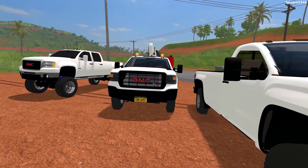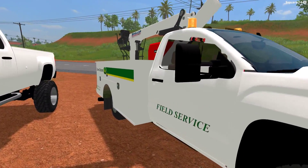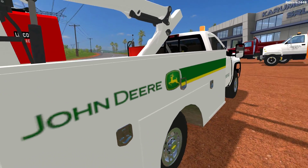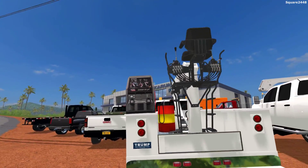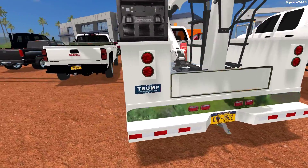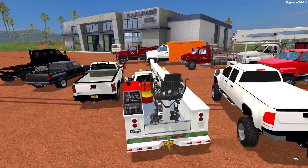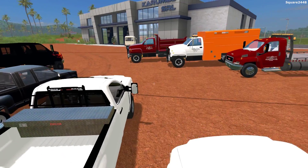Up next, we'll be taking a look at a very similar one with the same cab, but this does have a service body on the back. I believe that this should really be a dually — that's one of the biggest things I will be changing about this. But I really do like this one a lot. You can see the welder, the crane for lifting parts, and overall this thing looks pretty cool. Along with two beacon lights up top, those really do make this truck look great.